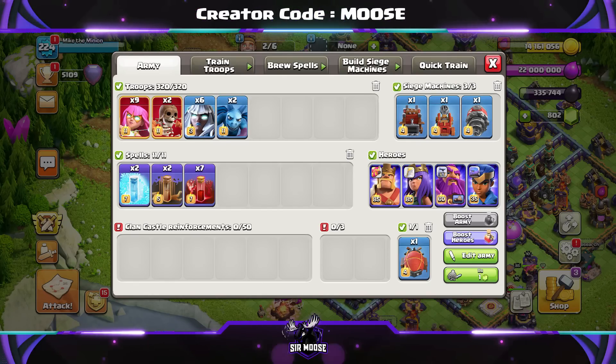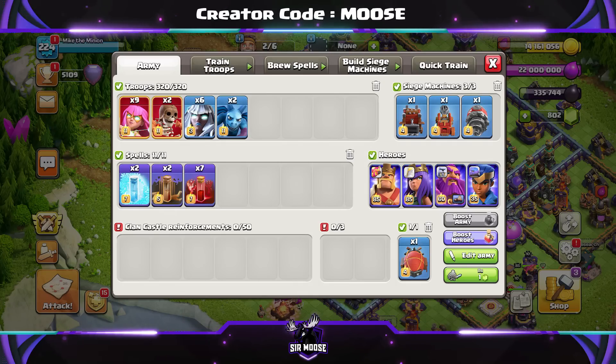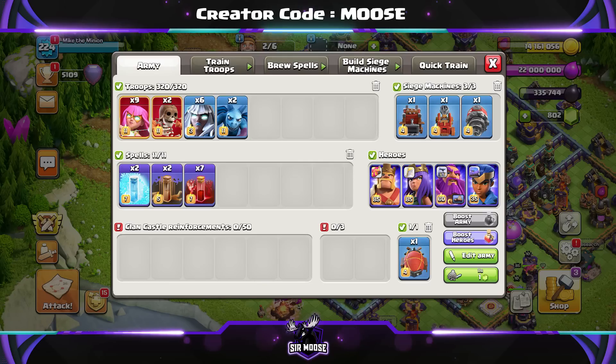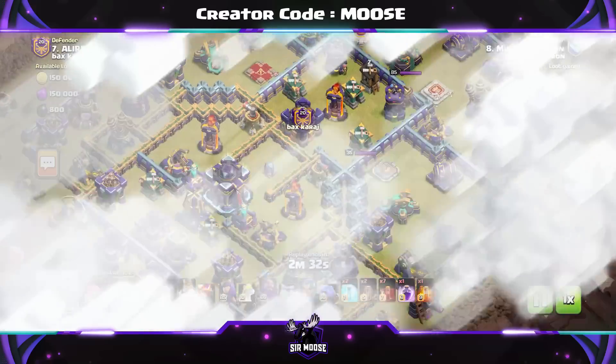Spells are going to be seven skeleton spells, two earthquake, and two freeze. Clan castle troops — sorry I forgot to add them — are going to be a yeti and an electro titan, plus a freeze spell and a rage spell, or a rage spell and a poison spell depending on whether you're struggling to take out the enemy clan castle troops.